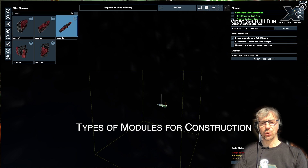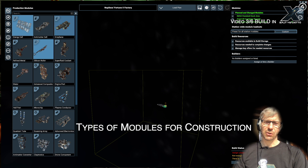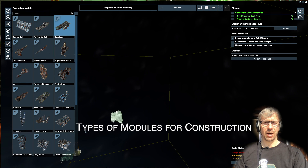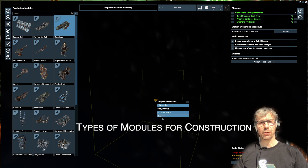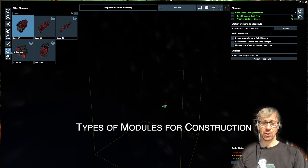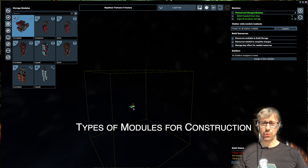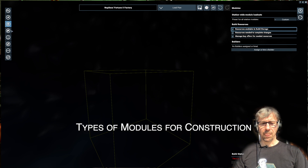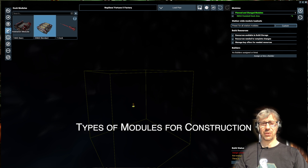As you can see, the modules in the building menu come in different types. The most important ones are the production modules — these are the parts of the station that construct wares, making wares from resources. But you also need storage where both the resources for the production go, as well as the outcome, the result of the production.